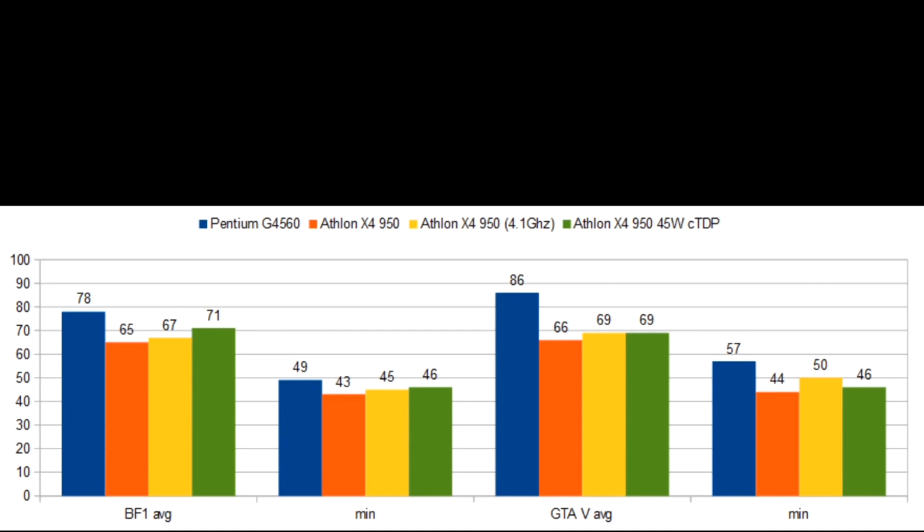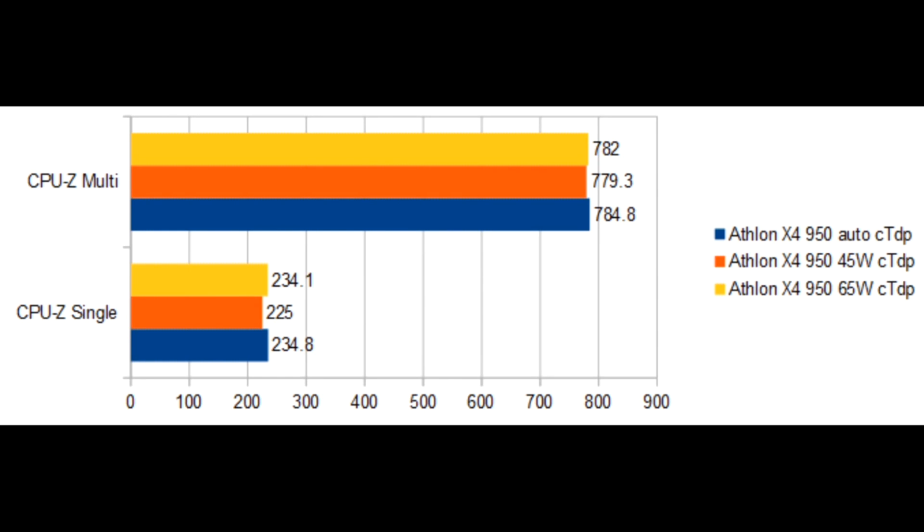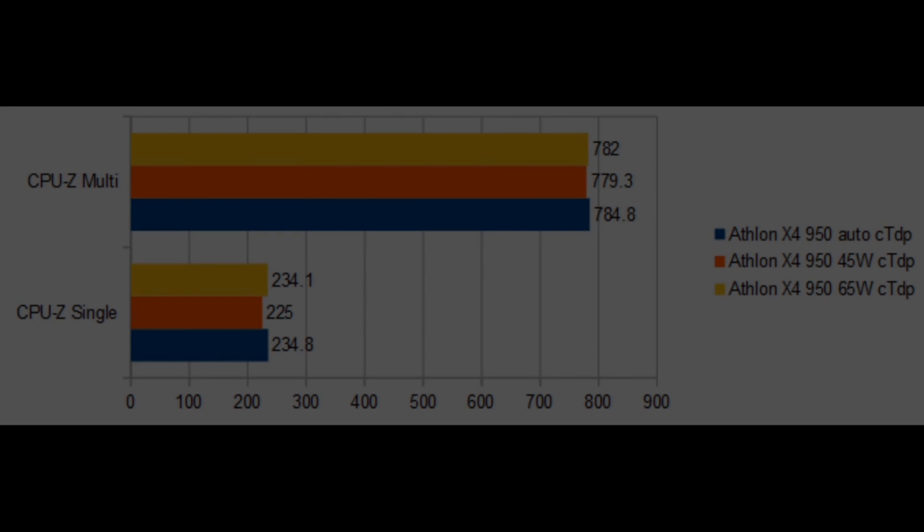Now let's put the 45-watt version through some games. In Battlefield 1 it beats the overclocked Affluent and comes close to the Pentium. Also in GTA 5 we see nice gains. In CPU-set test we can see that the 45-watt option has a minor regression in single-thread performance, but compared to the potential massive gains in gaming this can be ignored.